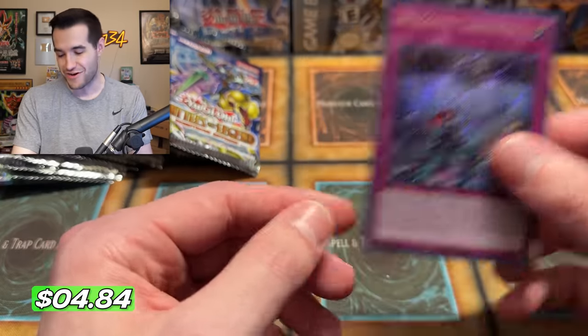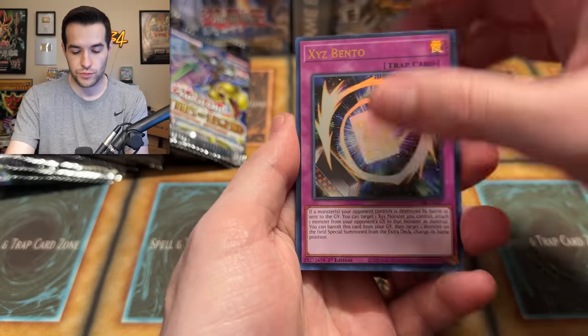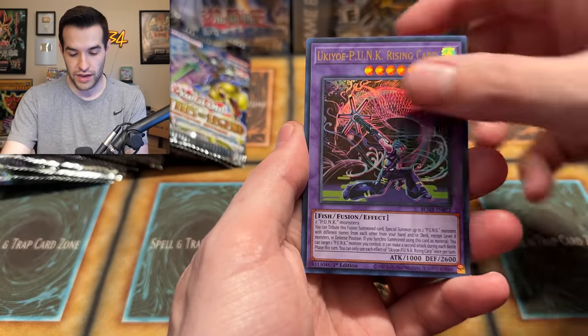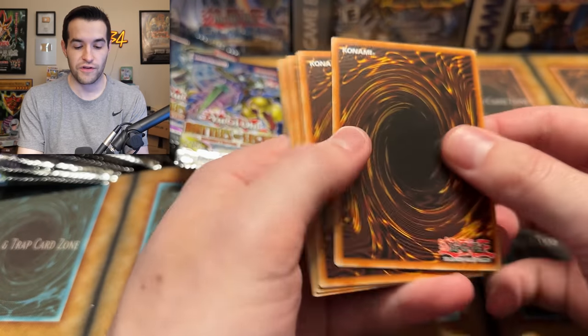Welcome Labyrinth already got a Secret Rare. Didn't they just print that card? That's the one from Tactical Masters, right? I guess that was last year at this point, so that makes sense. It wasn't Big Welcome Labyrinth — that was the new one. We have Punk and Synchro Zone. So a few packs left — can we go two for two and get another 25th Anniversary?